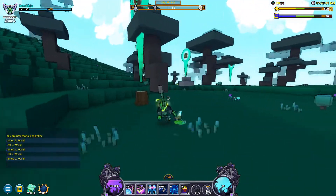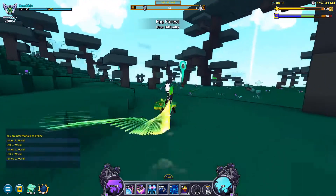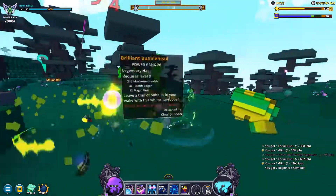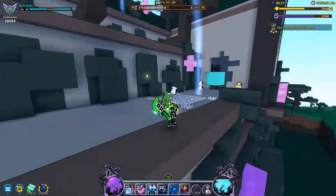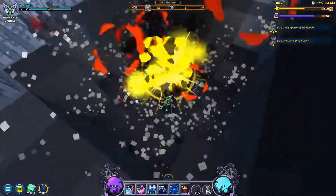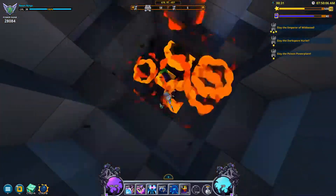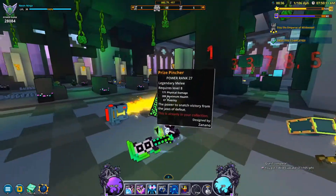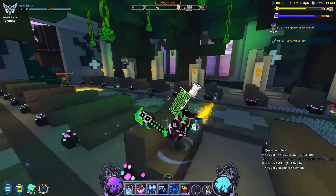Another mod that's important for visibility is the mini boss radar mod. This mod adds a giant beam of light that points directly upwards from any boss enemy. This is especially useful if you're trying to clear dungeons as quickly as possible, since it's sometimes faster to simply find the beam of light and bomb your way straight to the boss.